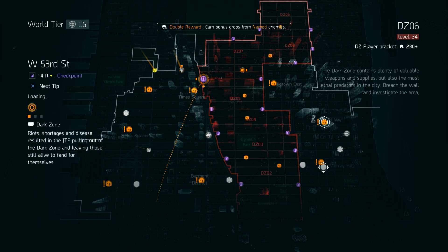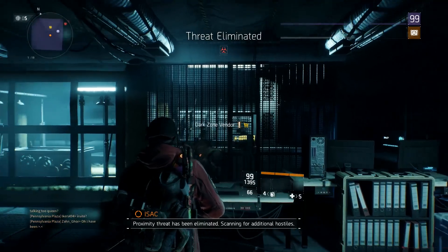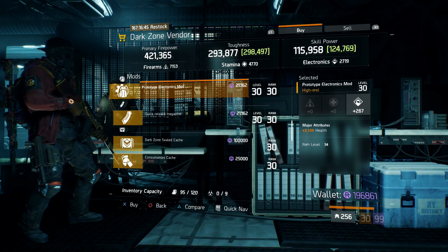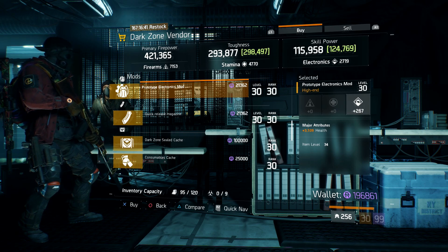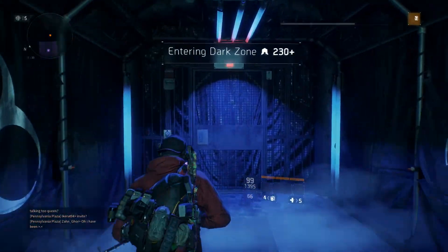Next, we're going to be making our way over to the dark zone checkpoints. We're going to make our first stop at the West 53rd Street checkpoint. There's an electronics mod rolled with 267 electronics and 3,100 health. This would be good to throw on anything — if you're trying to do a Reclaimer build, Tactician build, anything that's going to need some skill power, this thing is definitely going to help you out.